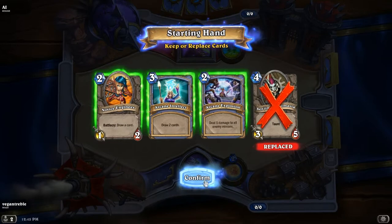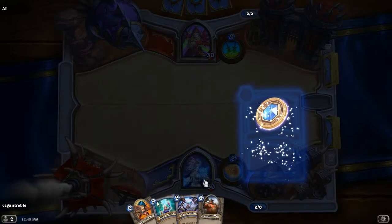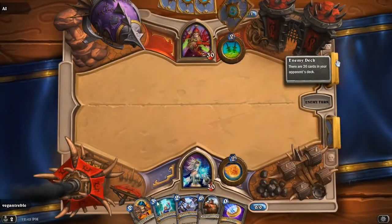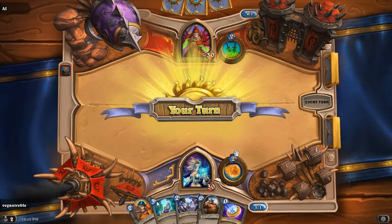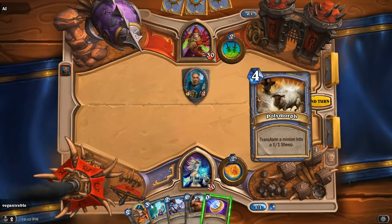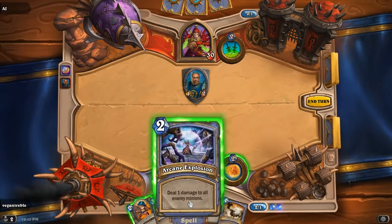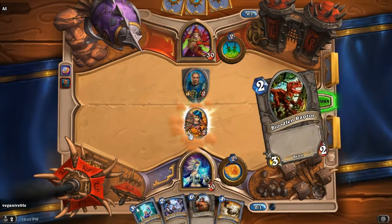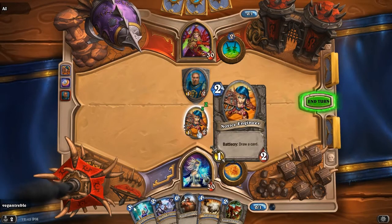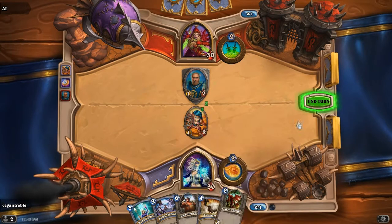I'm going to get rid of this one and hopefully get one that costs less — oh, I got six, even better. I'm on my custom set. He played a card with a taunt, so I'm going to play this. For this turn only I'll get two mana. I played this one — she has an attack of one and a health pool of two. Her battle cry was the initial one on her card; usually you have to wait a turn, but she has a battle cry so she gets me to do something, and I got the blood venraptor. I'll end my turn.